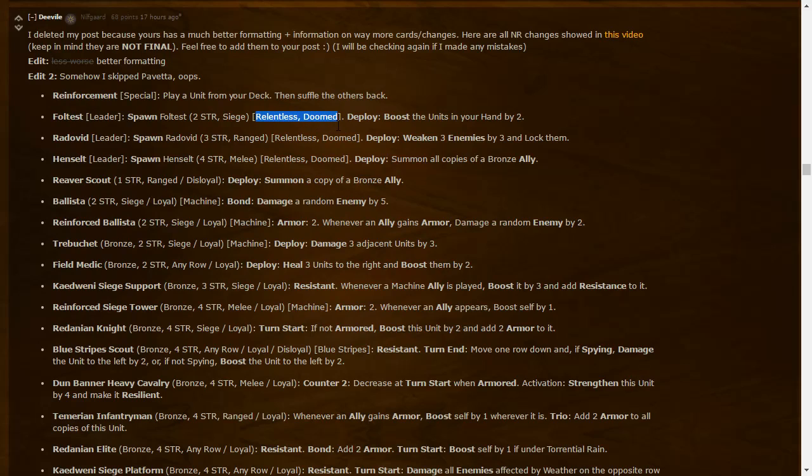Fortes is basically Triss's Butterfly at two strength, but you always start with him. The leader Butterfly currently buffs the hand by 16 points when used early with Dextra. Radovid leader: three strength — Deploy: weaken three enemies by three and lock them. He's three strength stronger than before and damages by one more per unit — so potentially nine total damage to three adjacent units, all locked. Pretty strong leader.